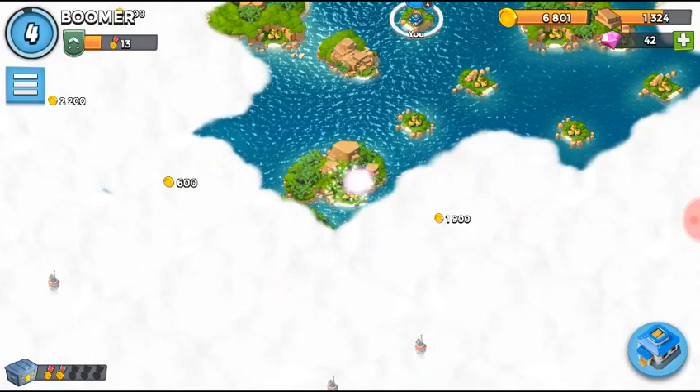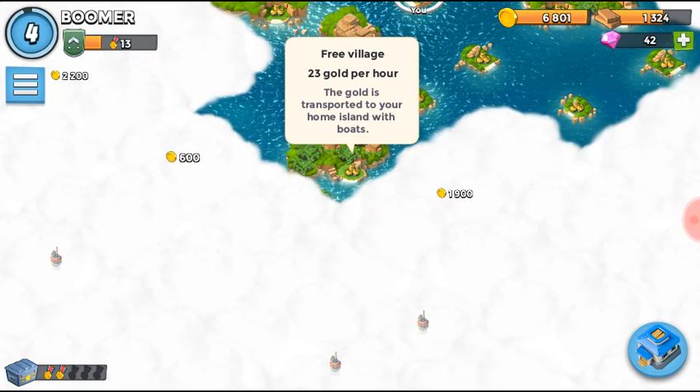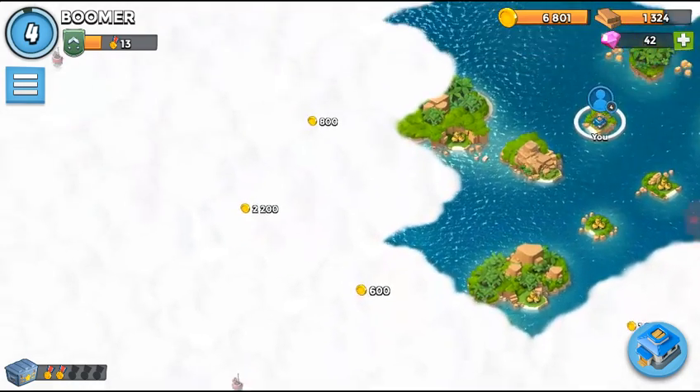We're going to be collecting more money because that is an open village now. See, when you click on it — free village — 23 gold per hour. The gold is transferred to your home island with boats. That is good if you didn't know.